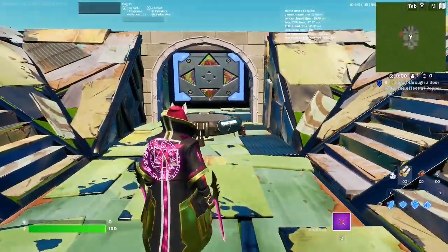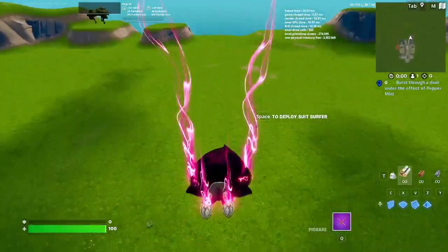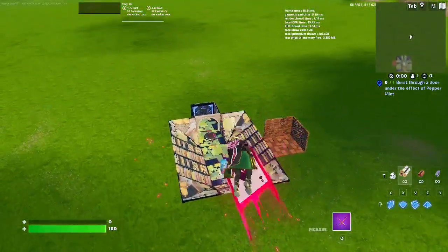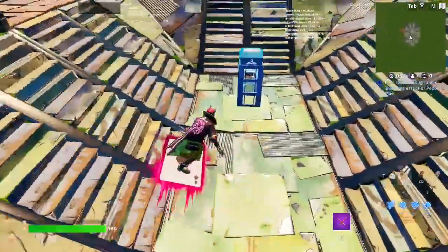Here's our in-game look at the Drift combo. I love this combo — it just looks amazing. Here's our Glider, the Suit Surfer, and it just matches that bright pink really nicely.